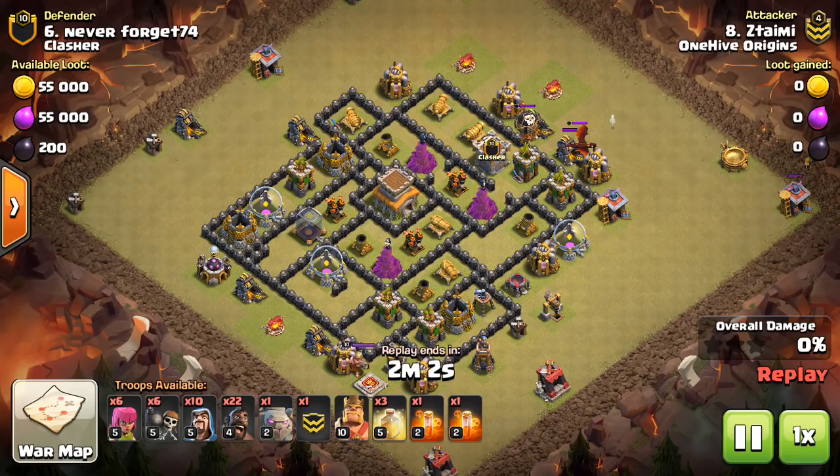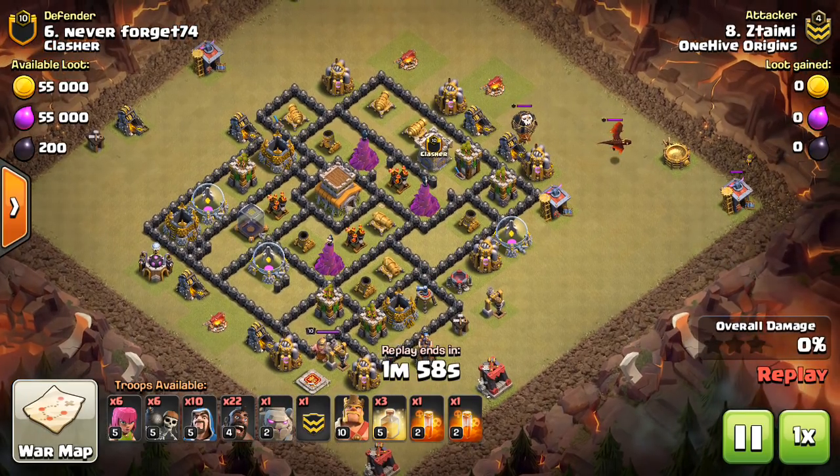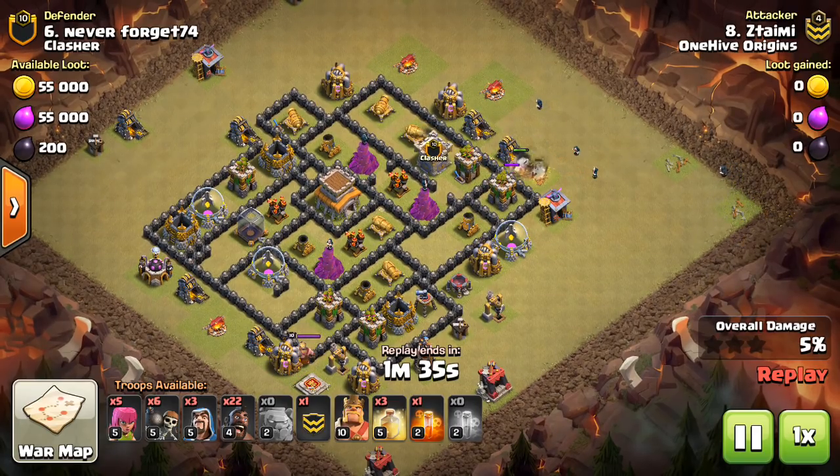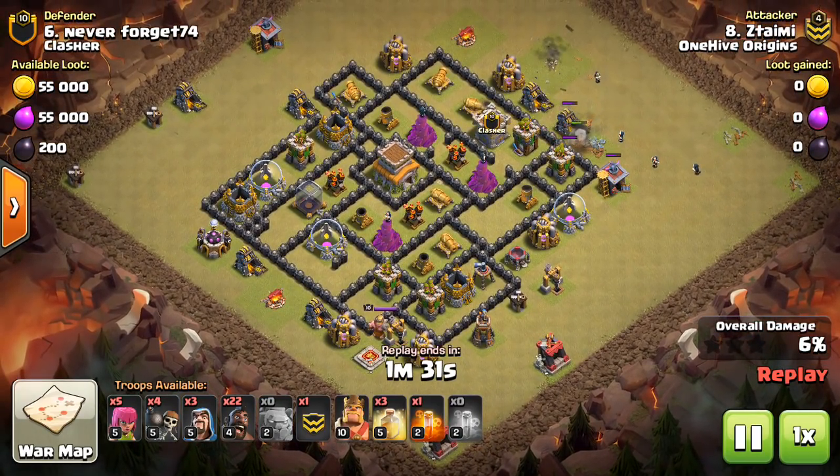So this first one here by Zatami — I'm afraid I don't know how to say that correctly — but this was a nice Town Hall 8 attack. You're going to see hogs at Town Hall 8; that's pretty much what's working, and what always seems to work at Town Hall 8. But it's still fun to watch. This attack just crushed this base. Not the best layout granted, but it had some decent giant bomb possibilities and some unknowns for sure. These are going to be fresh hits, so you don't know exactly what's up.